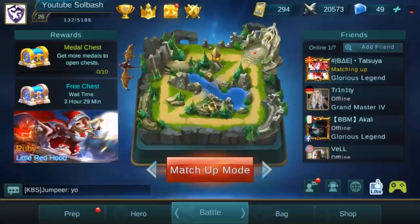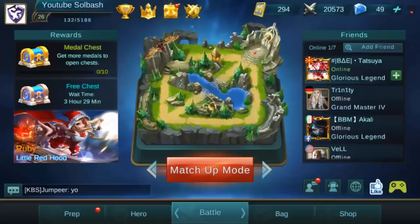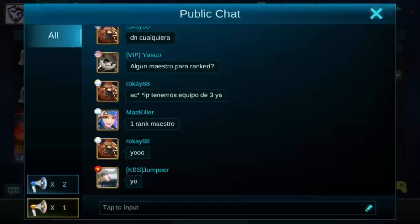It usually takes about two matches to get that chest and you can do that about once every 12 to 24 hours. Below these you're going to find a sponsor for what they currently have new in the game — this one is Ruby currently when we did this recording.